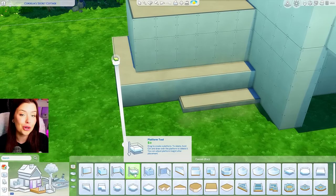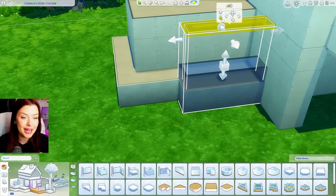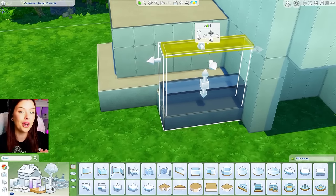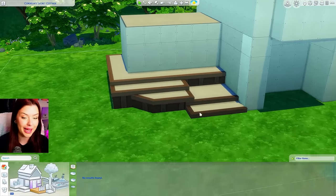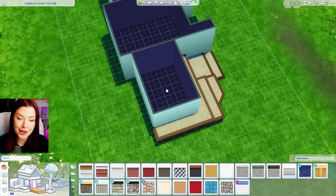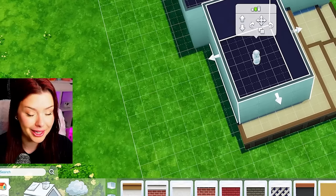I'm going in with my platform tool and raising it up so it's slightly lower than the one I just put — this is how you can make platform stairs. Your Sims will be able to get up there as long as it's only that one tick separation for each. I'm going to put some platform paint on there. Things like that I won't be too strict about — I'm not going to do a different platform paint for every stair. We can go inside and raise this up to meet the platform.